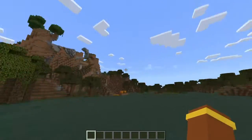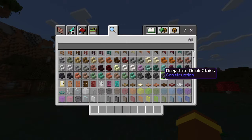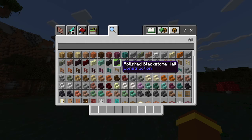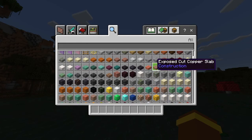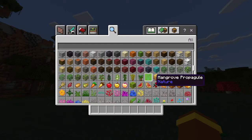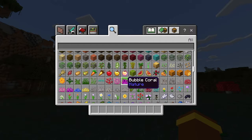First I need to look at these new blocks. There are some pretty cool blocks, but I think some of these were already here before. There's a mangrove thing, and the dark oak sapling looks different.